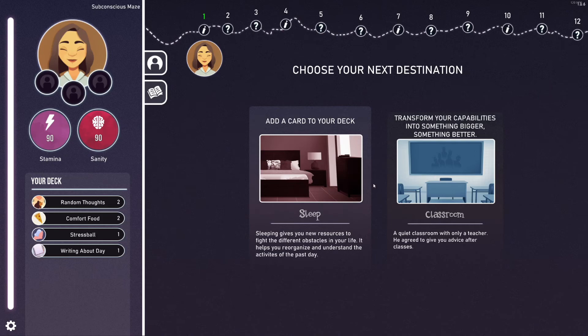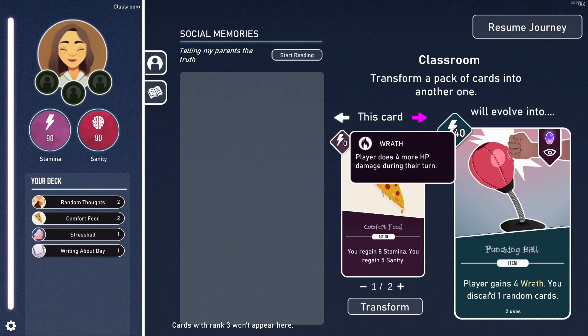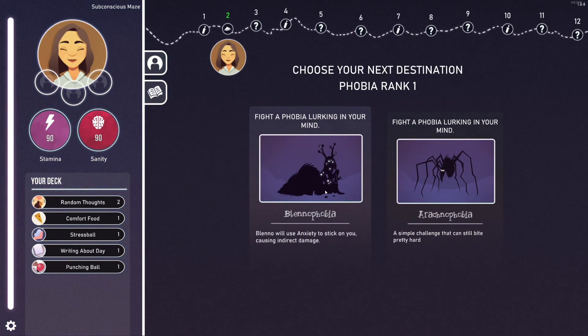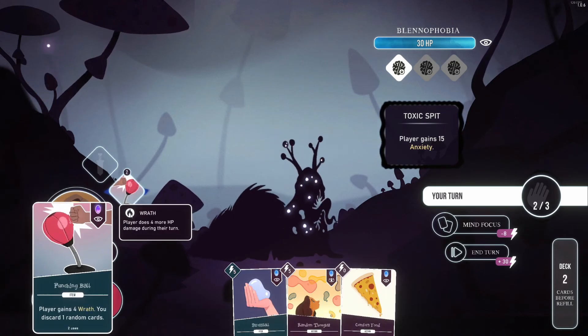We can choose to add a card to our deck or transform our capabilities. We want to get rid of one of these comfort food cards. We can transform it — player gains Wrath, which just increases the damage you deal with every attack, which is very, very good. It does cost 40 stamina and you discard a random card, and it's an item so you place it in your inventory to use it. Let's try a different phobia — Blenophobia uses anxiety, which is like poison in this game.